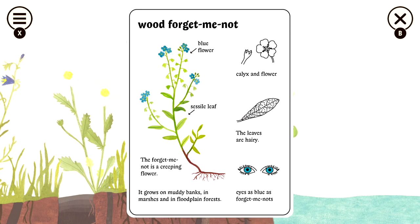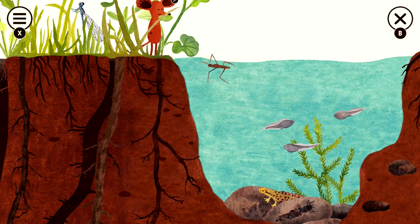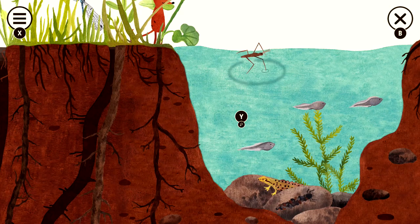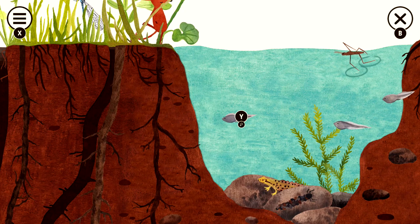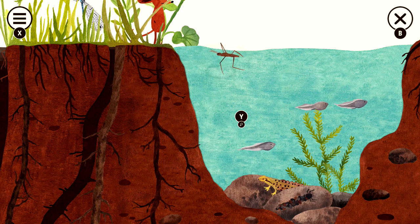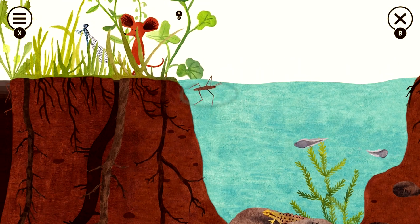Grab the two flowers — you have the Wood Forget-Me-Not and then the Marshmary Gold. Then we have a few things in the actual pond. We have the Tadpole, which is going to be in the middle. And then you have the little Pond Skater thing, which you have to wait for in order to get close to you. Once it's next to you, hit Y and then grab it — it's going to be the Water Measurer.